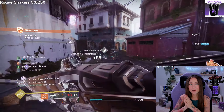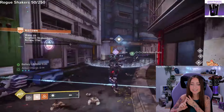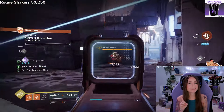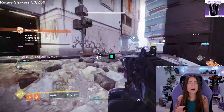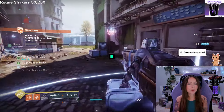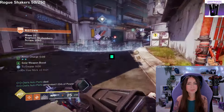Next, we're going to talk more in depth about all the subclasses for the Hunter, Titan, and Warlock — covering supers, class abilities, movement modes, melees, grenades, and aspects you can find under Prismatic. I'm going to include a looking symbol on certain items which means you unlock it right away, and if the symbol is not present, you actually have to play the game a bit more to unlock it.